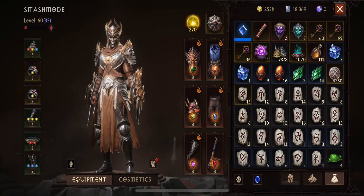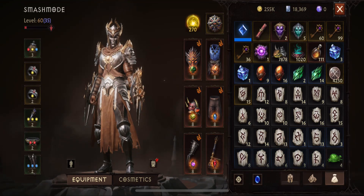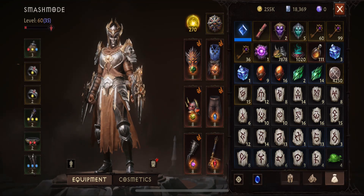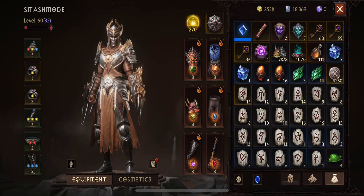Was never able to hit 3 million XP with this build, but got 2.8 in one hour, which is pretty incredible. Good morning, Diabros. Welcome back to the channel. We're going to go over the build real quick that is getting the job done to easily get 2 to 2.5 million XP per hour.